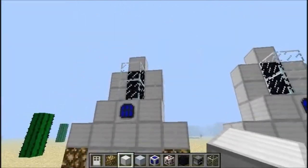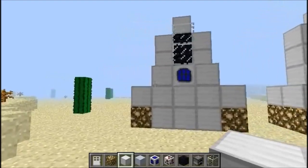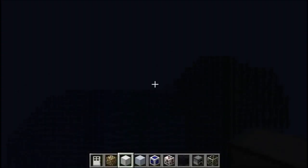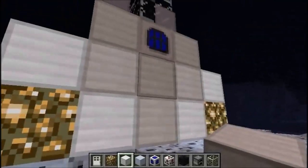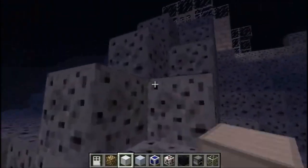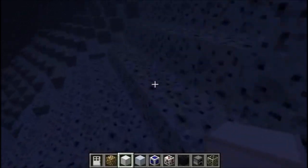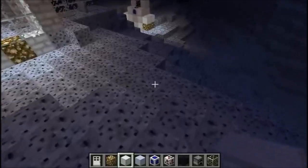Now once you have your spaceship and your spacesuit on, just right-click on the navigator. Okay, so there we go — voila, we're on the moon! It randomly spawns you at a spot on the moon and you can build your base wherever. You can see there's minimal gravity — less than in the normal Minecraft world — and you can jump pretty high.